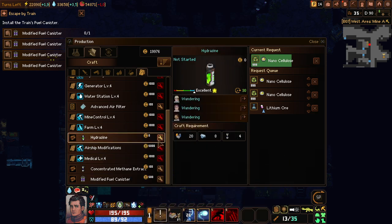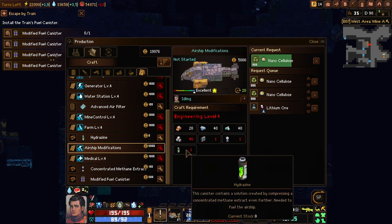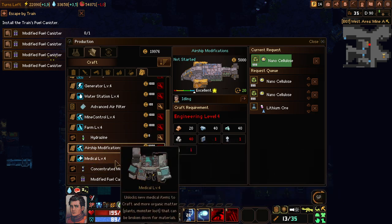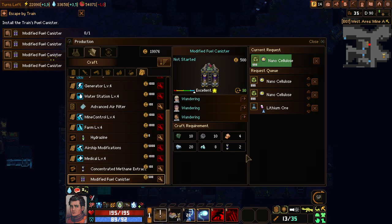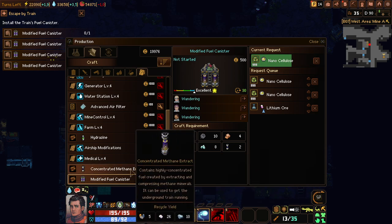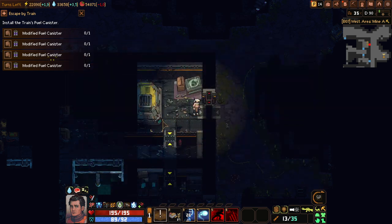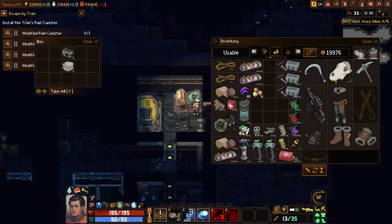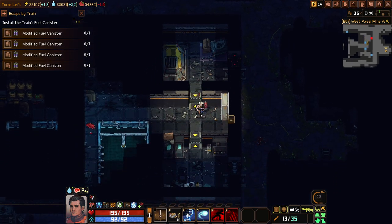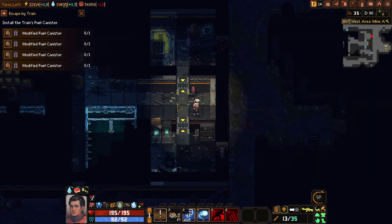I guess I can make the hydrosine - I'm not sure if this will start the quest or something because the airship needs hydrosine. You can make the modified fuel canister super easy because you just need two concentrated methane extract; they're easy to make, you just need 40 methane. Or I could use the train and escape right now, but we still need to go to the 10th level to open something because you need the access code.